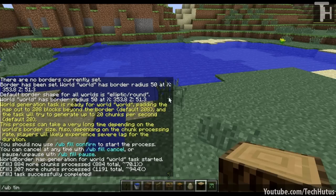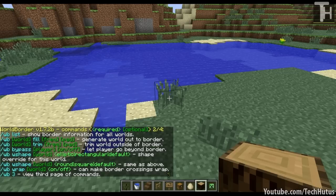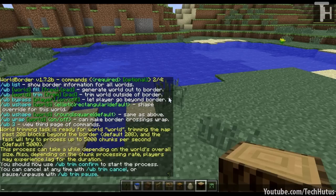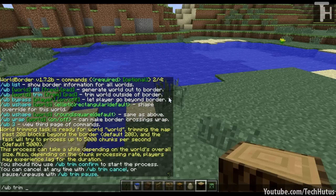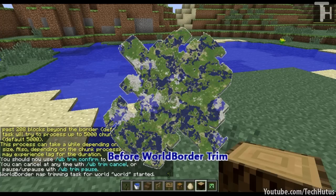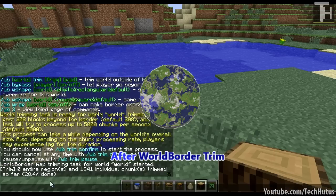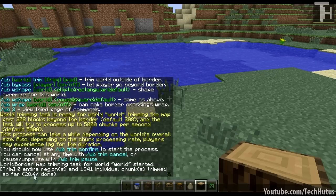The WB trim command does the exact opposite. If I go back to my second page, we have WB trim. So if I already have it rendered out and I set the world border smaller, it will trim down all the rendered world outside of the world border. If I do WB trim confirm, it would trim any excess rendered world that is outside of my border. There is actually a lot of excess because I've been moving around this map, so it will take a bit longer than filling the world would.